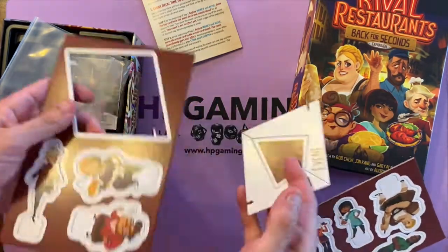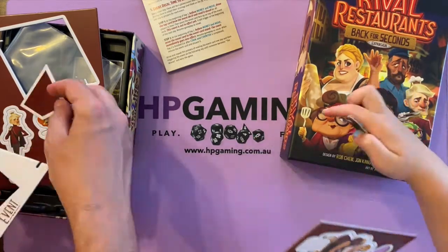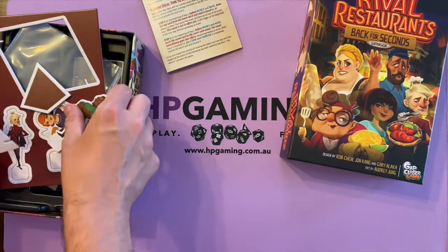Welcome back to another HP Gaming Game Link video. Today we're going to be cooking up a storm — stealing recipes and sticking it to our fellow chefs as we unbox the Rival Restaurants expansion: Back for Seconds.